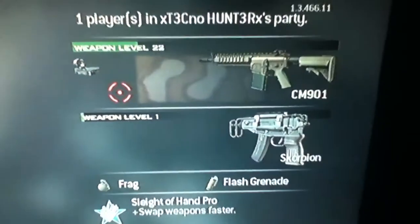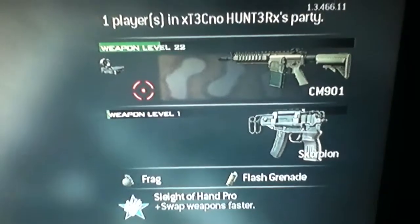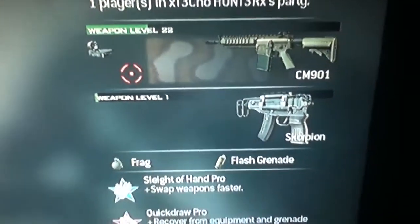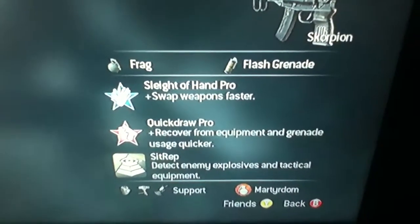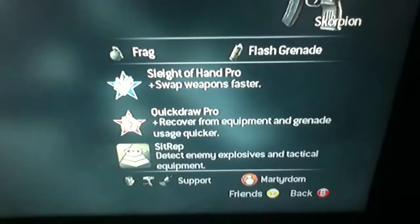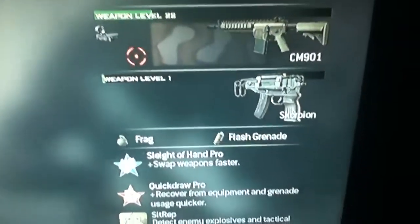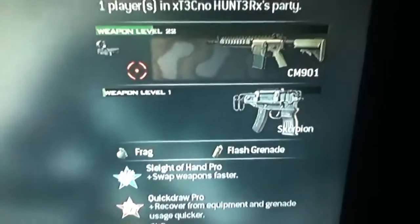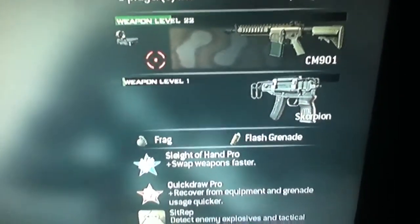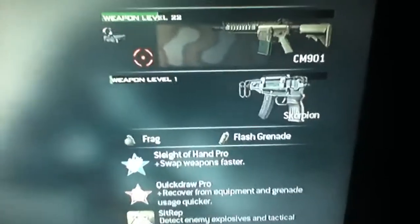Next we have the long range. This is basically an assault rifle — the CM901 with red dot. My secondary gun is a Scorpion. I use a frag grenade and flash grenade. Sleight of Hand, Quick Draw Pro, and Sit Rep. This is a really good gun for long range. It's really good using a silencer or red dot — if you don't like a red dot, try with the silencer.